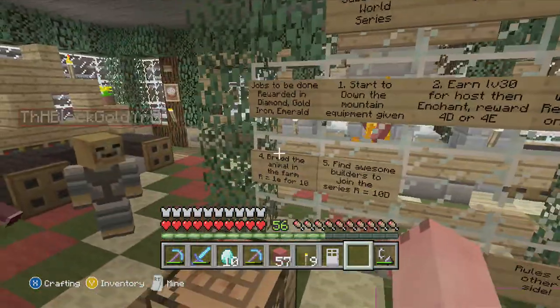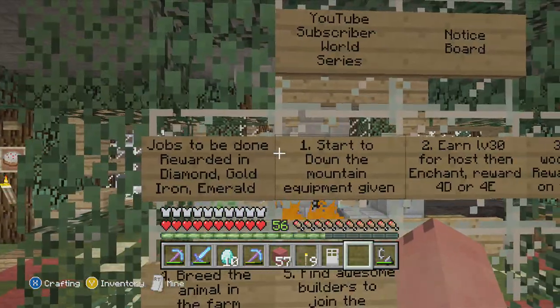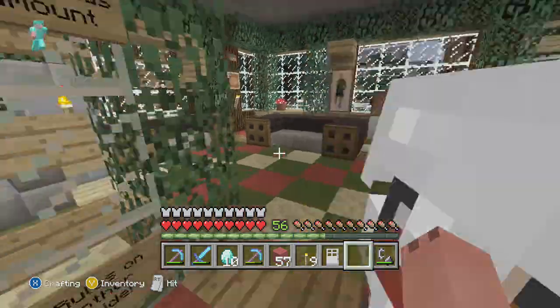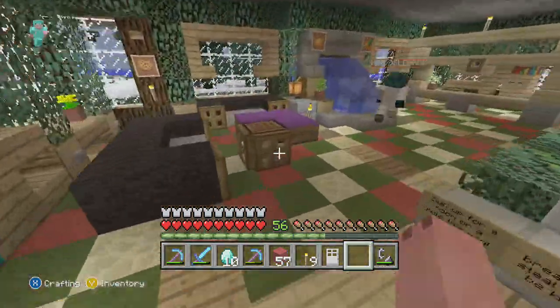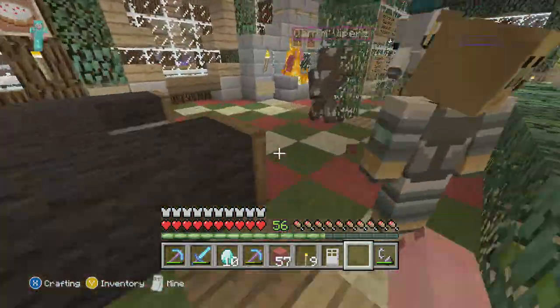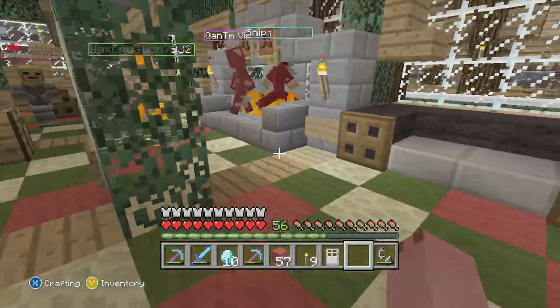That's the biggest reward in the world. The second best reward is 4 diamond or 4 emerald for level 30. The good thing about emeralds is because about 4 emeralds can get you a diamond sword, which isn't as good as the diamonds but if you don't have wood and stuff it's okay.